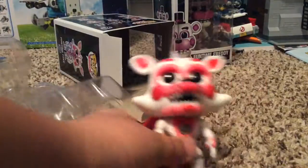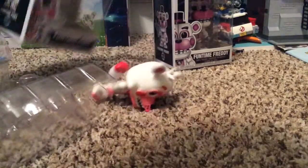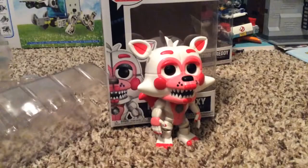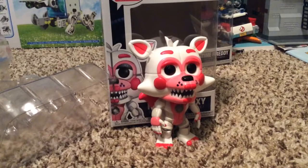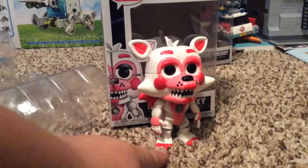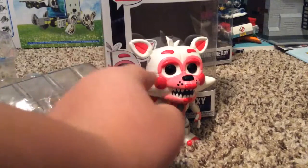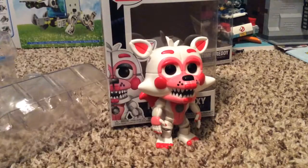So here is Funtime Foxy — really shiny! Let's see if I can get this to stand up. There! So that's the front of Funtime Foxy — take a look at it. Got a little speaker box there, then painted fingernails and painted toenails, and the face plate lines, and then lipstick and nose and black eyes.